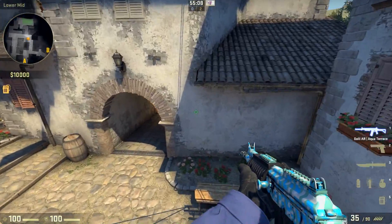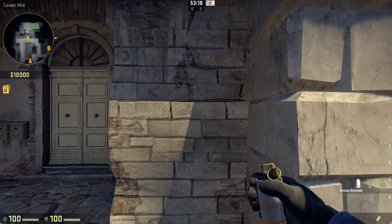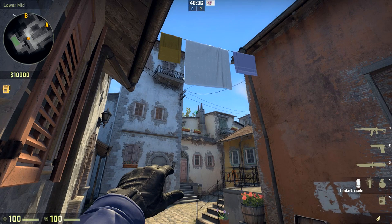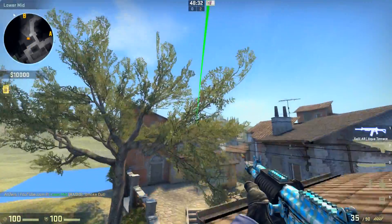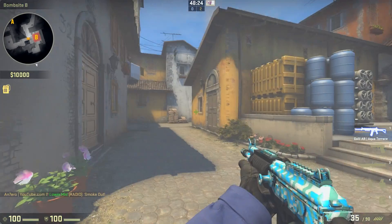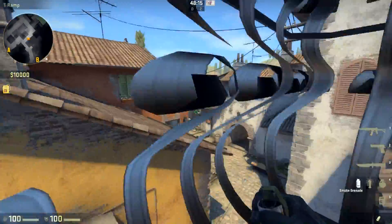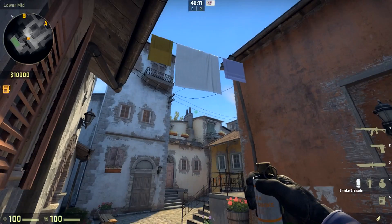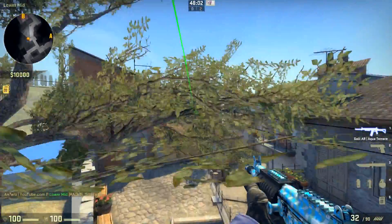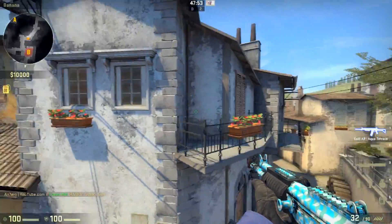The second smoke is a T smoke to CT. This is kind of idiot-proof — you cannot really fail this one because it's also quite tweakable. Line up with that point right there, take a couple of steps, then jump-throw, and your smoke is going to land right here on CT. This is going to block the guy trying to defend CT side completely. You can also tweak it by aiming a little bit higher and to the right, then run and throw — it's going to bounce differently and land a bit farther up.